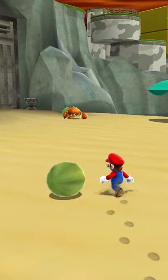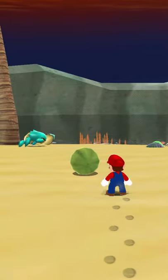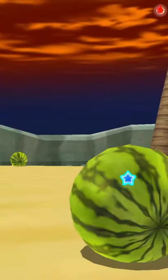So here's the thing: if you don't have 9,999 Star Bits, there's gonna be a bunch of coconuts in this game. But when you have those Star Bits, all of the coconuts become melons.